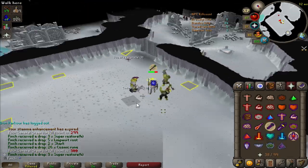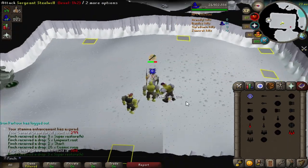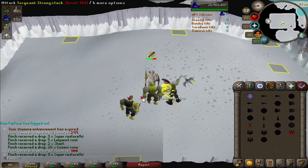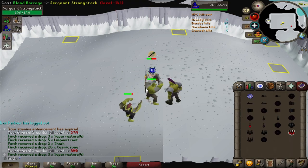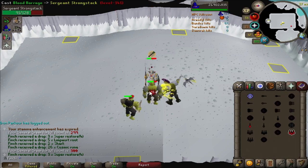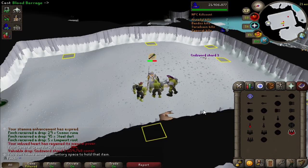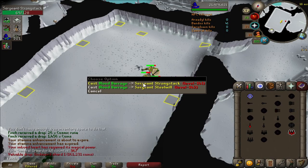That is going to be 300 kills here at Bandos God Wars. My kill count has absolutely flown up since I discovered this ranging method, which I'm really enjoying, and since they've added the private instances for iron men - it's been a big motivator because I don't have to fight for worlds or worry about being crashed. And there we go - another drop: Godsword Shard 3 from Graardor, and another Godsword Shard 1.